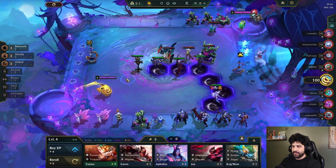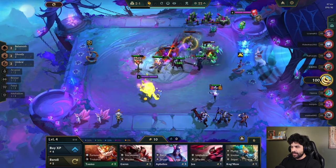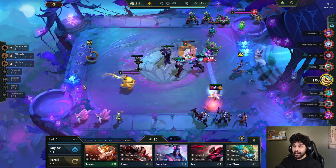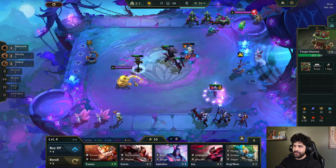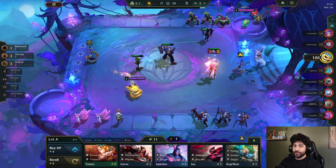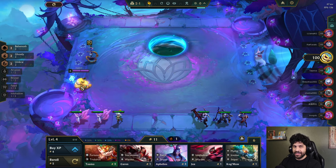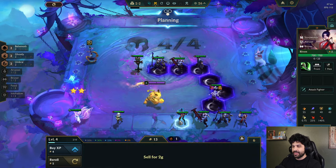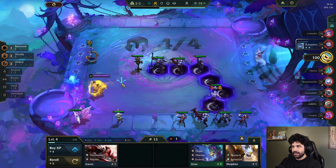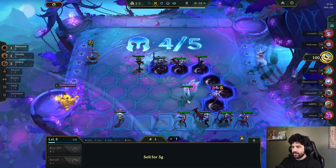I should probably sell some stuff here to make Eco — I'm just not sure exactly what to sell. Probably these dudes right here. I suppose I really do want an Arcanist; an Arcanist is a frontline. I just need to build up more time to stall for my Syndra here so she can do her thing. Maybe just go vertical Umbral — Umbral wouldn't be a bad choice, actually. Because the more Umbral I get, the more of a shield I have. I think I want to stay winning, so I'll level up just to make sure I keep winning.